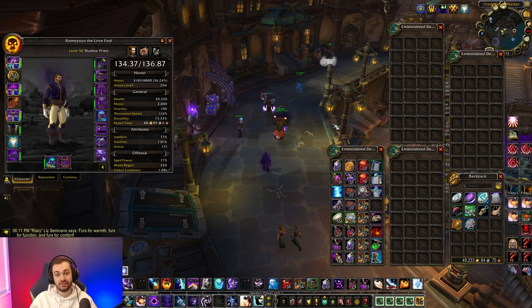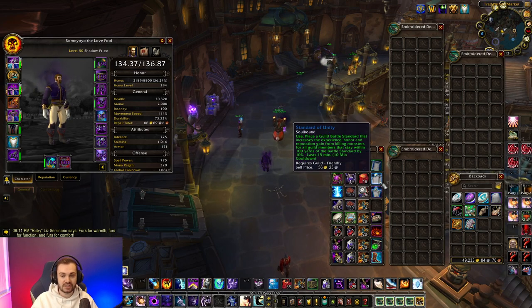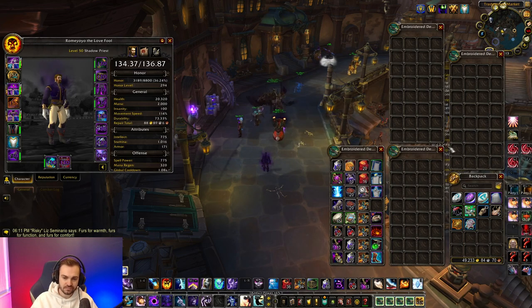Grouping is definitely worth it if you've got some friends that want to level quick. It's 100% going to be faster if you group. Most of your XP is going to come from quests rather than actual killing, so there's almost no penalty for being in a group. You can also all get banners from the guild vendor — if your guild has done the required achievements — which work for your whole group. You can stagger them so that whenever you do a big pull, someone always has a banner up, giving you bonus XP.